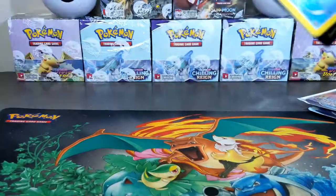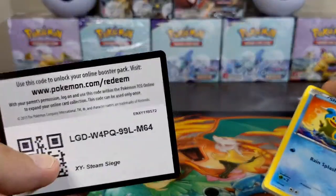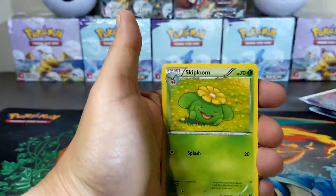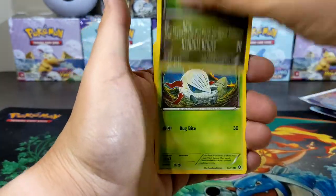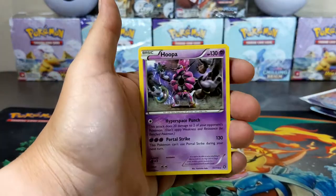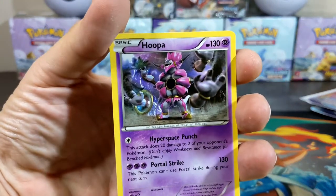We got Chilling Reign to open soon, hopefully getting an alternate art. That is a dark code card — you know what that means, you get nothing. Probably a Break card — Skiploom, Captivating Poké Puff, Drifloon reverse, Litleo, into a Hoopa non-holographic. That's a crazy-looking card.